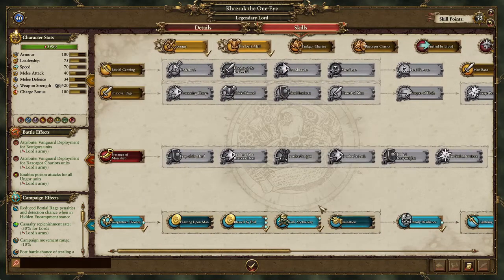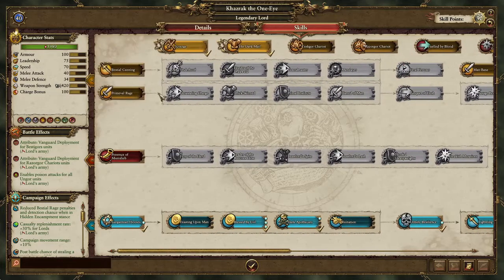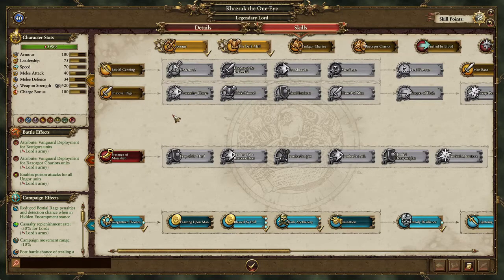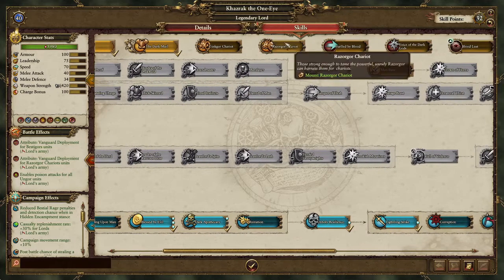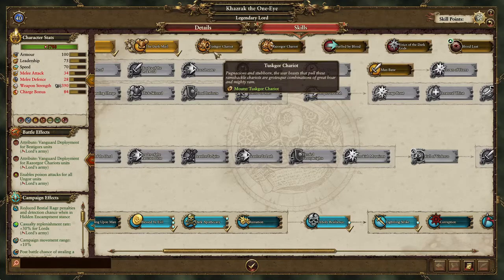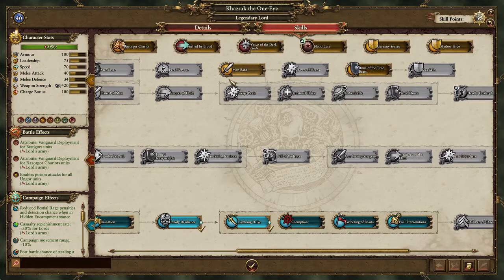We've spent about five, six, seven points so far. This tree doesn't unlock until level 12, so we're not going to be able to get Beast of Cundain. And we will not get Razor Gore Chariot until level 12. You could buy Tusk or Chariot if you feel like it, but I highly suggest don't — keep them on foot. These will be unlocked later.